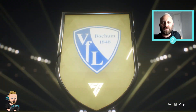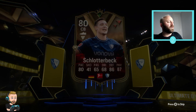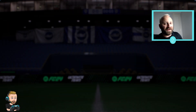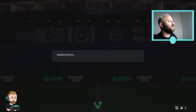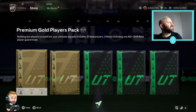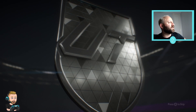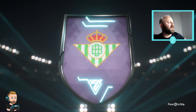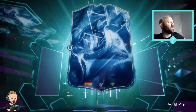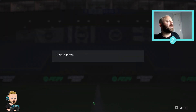First pack - it's Schlotterbeck, the German center back. I thought I already had him but no, beautiful Schlotterbeck, very nice. That's our center back sorted. Second pack - Spanish CAM... it's Isco! Blue Isco - his fly card is in packs right now. We'll take that, very good.